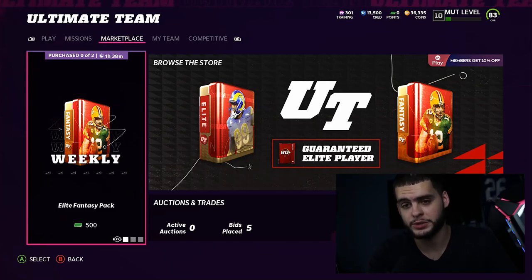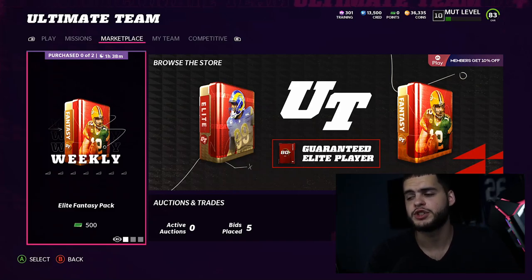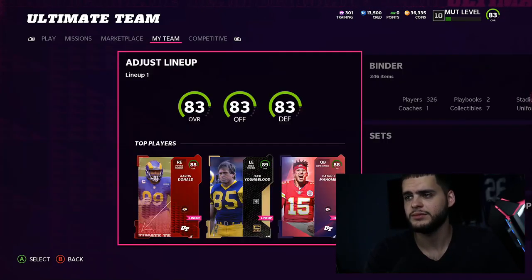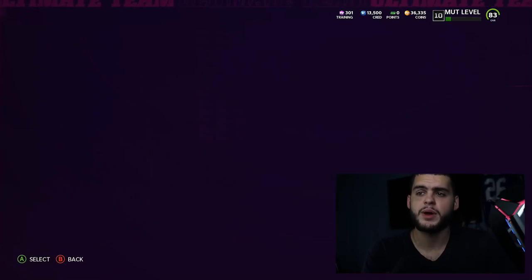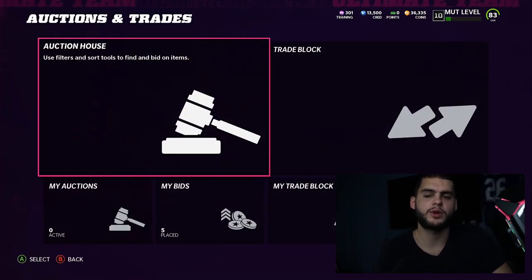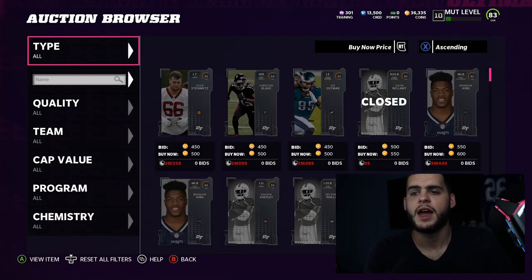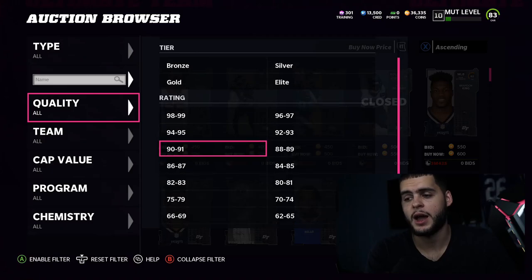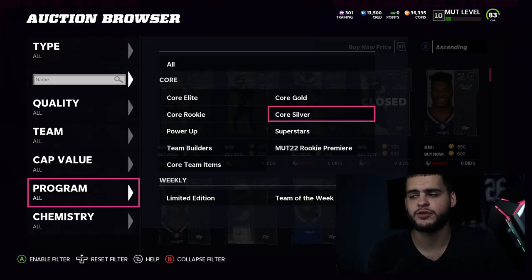You're going to need some of these Rick Premiers and the Superstar VPs today as well, so make sure you go ahead and do that. Now, Rick Premiers did drop yesterday. If you didn't get a free one for whatever reason, make sure you go check how much they go for.